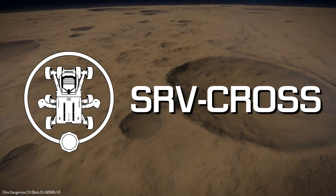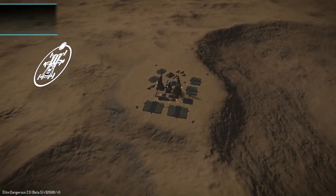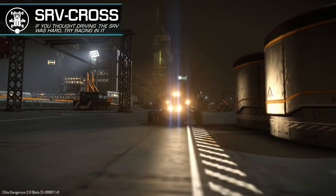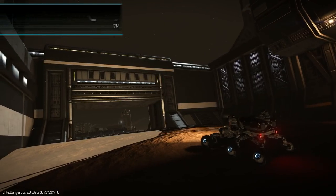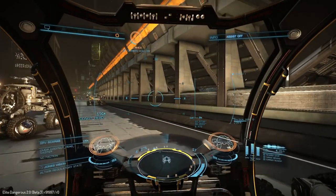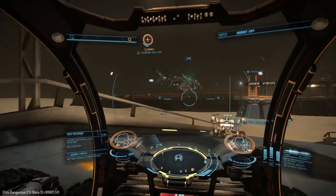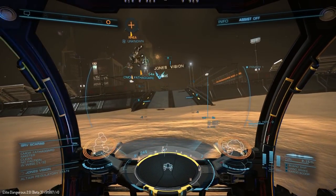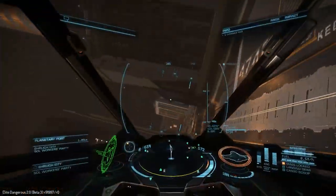If you're looking for something on a slightly smaller scale, there's SRV Cross — a closed-loop race around one of the outposts with conveniently placed roads. If you just thought handling the SRV was a challenge, wait until you have other SRVs ramming into you while you do it. While the track may be less complex than a rally stage, the other players you are guaranteed to come into contact with more than accounts for that.